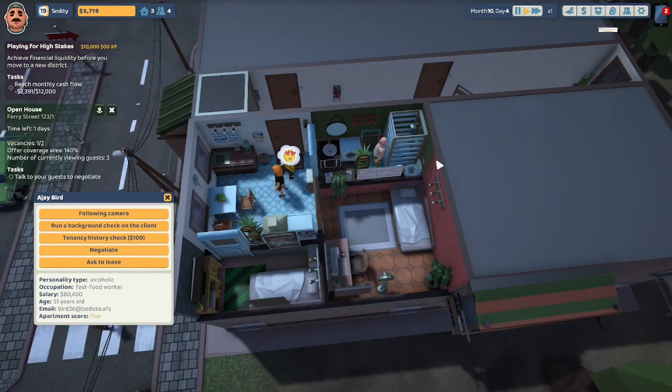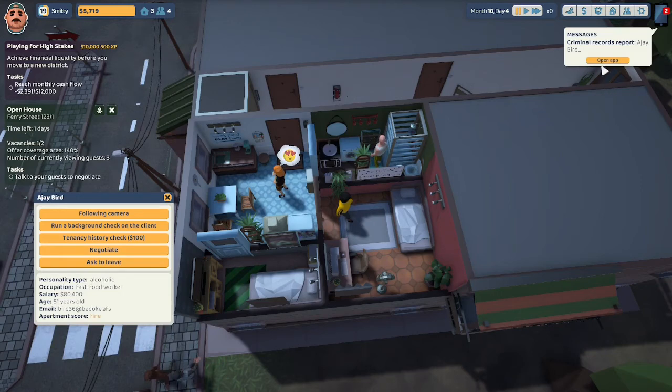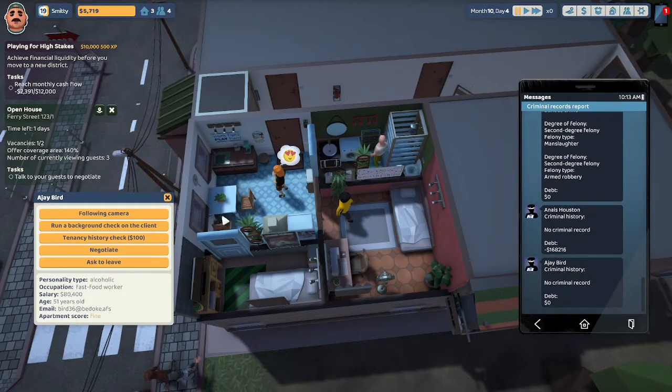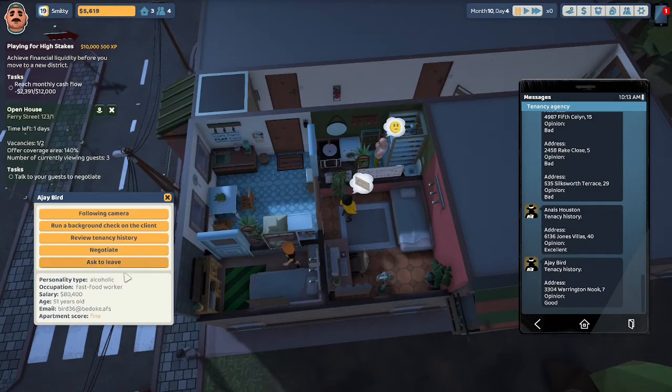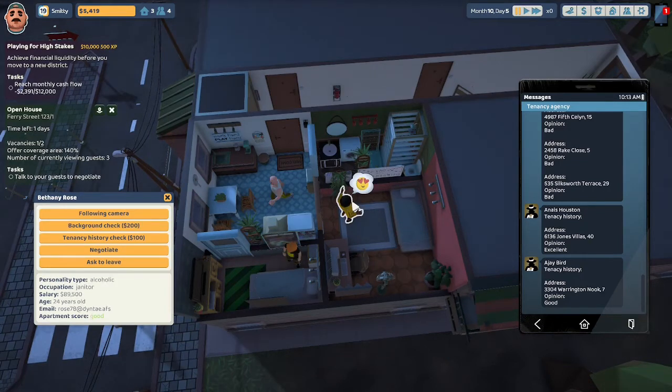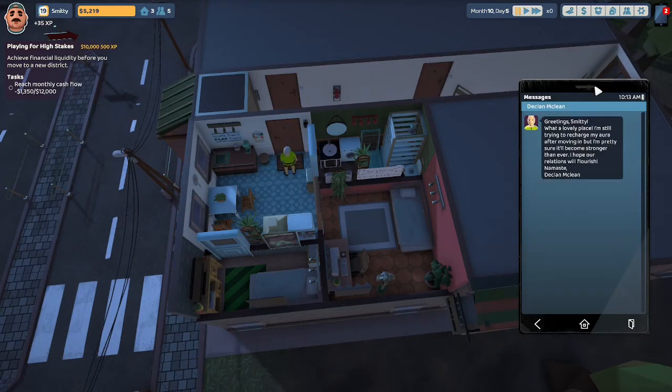AJ: we're going to check your background. He's looking around the bathroom and thinks the room is fine. He has no criminal record and no debt. His tenancy history is good, but I'm going to wait for it to go up to fine. Andre Elvarado — let's do a background check. And Bethany Rose — we're going to do a background check on Bethany. Oh, they all left. We got to do another open house because we weren't fast enough. We did get one tenant — Declan McLean.